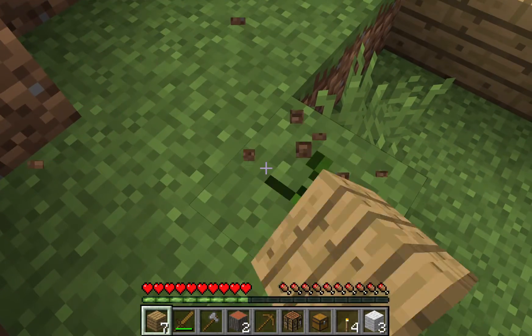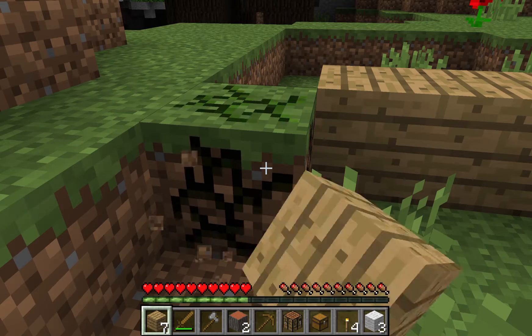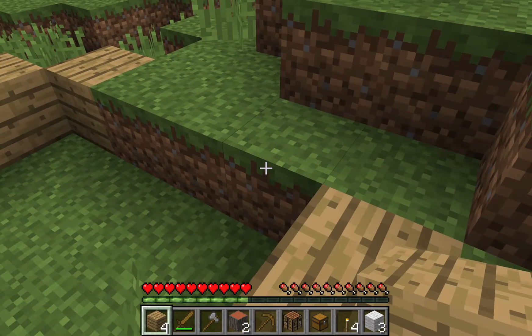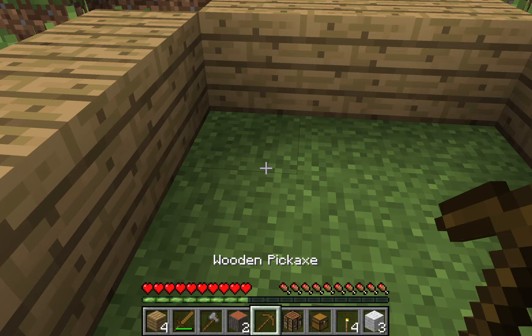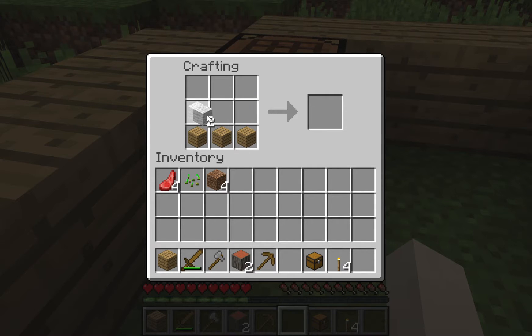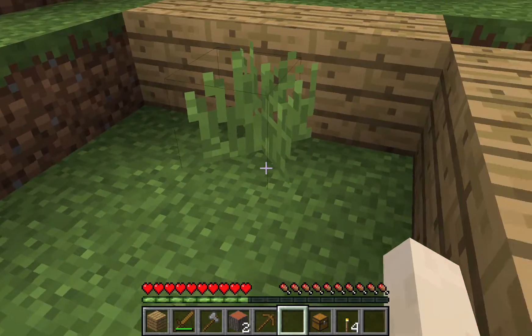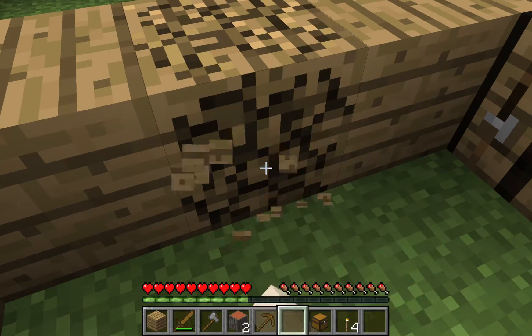I'm going to destroy this. There we go. I'm going to place it on my crafting table, just sit in the corner. Okay, I'm going to put down all this — yay, a bed! That was fast. I'm going to put a door right here.